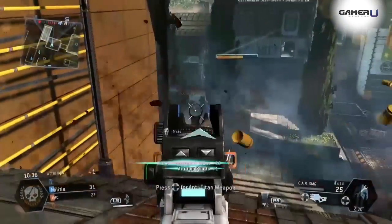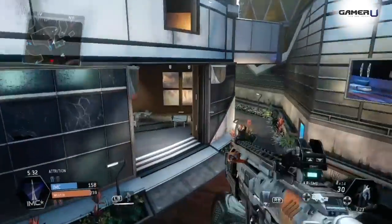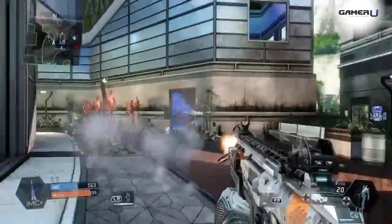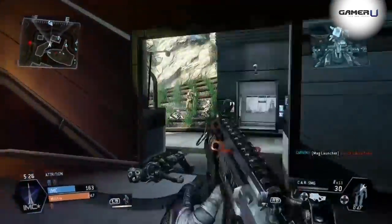The first thing you'll notice about this weapon is it's not like a standard submachine gun you've ever fired before. That's because the weapons in this game are futuristic, and SMGs in the Titanfall universe have a range that makes our contemporary weapons look like toys.